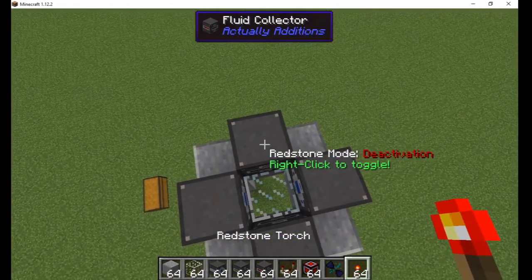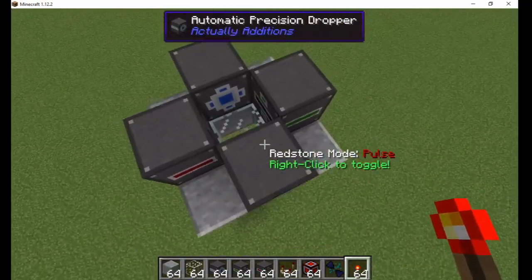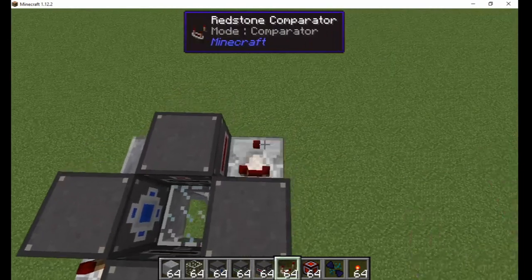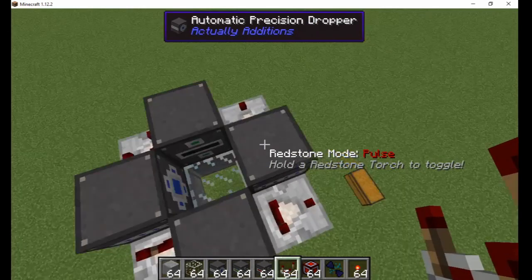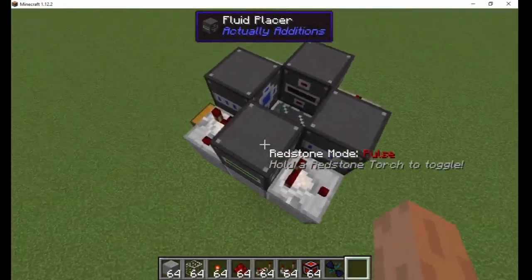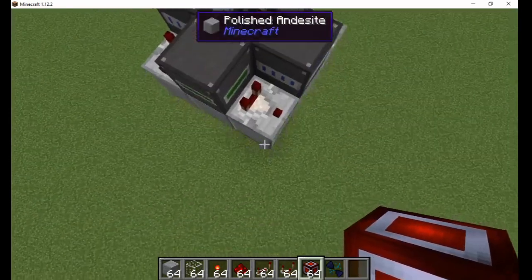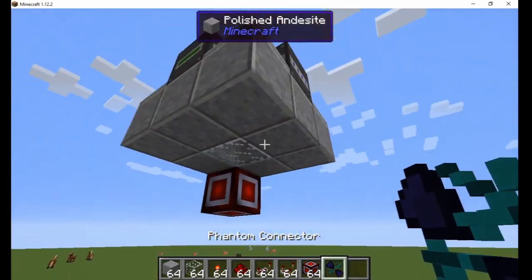Now, I right-click all four machines with a redstone torch to change them to pulse mode. This causes them to activate once when given a redstone signal. Then, I place a comparator on the side of all four machines, facing counterclockwise. I find the comparator connected to the fluid placer, and add a phantom redstone face under the opposite corner. This is because it outputs the same direction as the redstone.